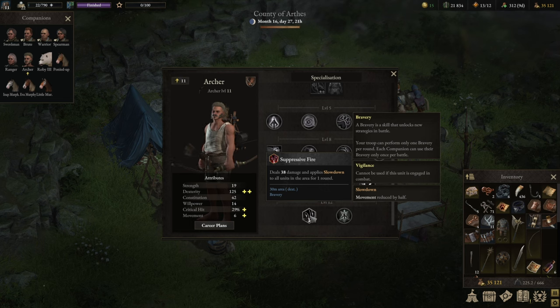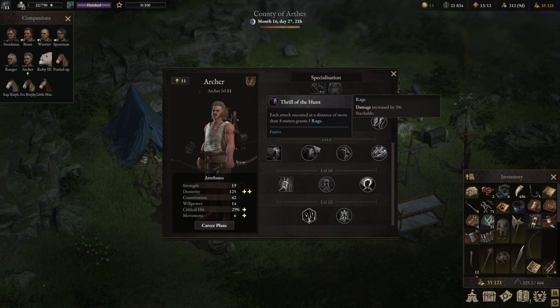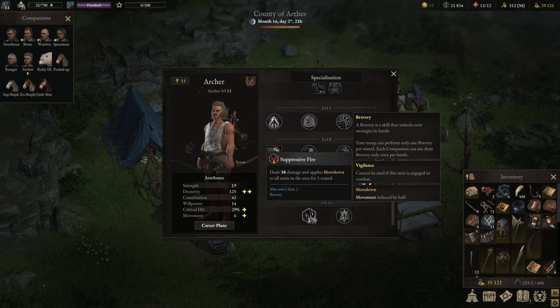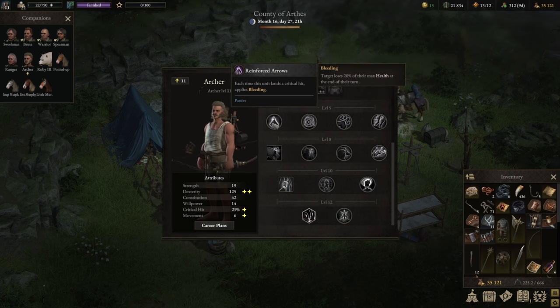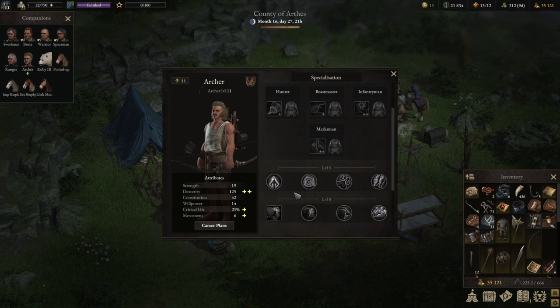For the level 12 ability, I cannot speak highly enough of Suppressive Fire. Besides the swordsman ability, I think this is the best bravery option. It's a massive cone of fire that slows down everyone it hits, and it also triggers Thrill of the Hunt for every single enemy hit — sometimes 6, 7, 8, even 10 enemies at once — causing massive rage stacks that translate into even more damage on your normal attack. If you're running low on bravery slots, class specialization into either Precision or Reinforced Arrows is the right call.